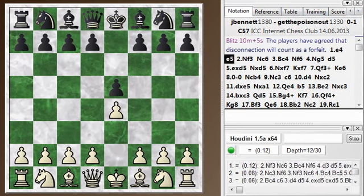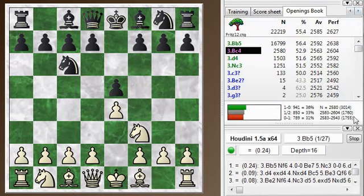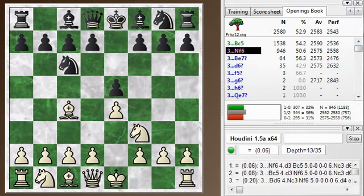So e4, e5, knight f3, knight c6, and then bishop c4. Let's put on the opening book for a second. Bishop c4, you can see, is the second most popular choice after bishop b5, which is the Ruy Lopez and what I normally play. But bishop c4 leads to some entertaining chess.